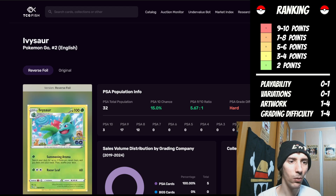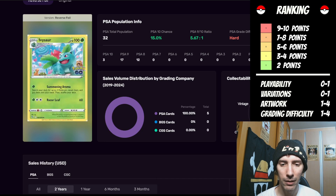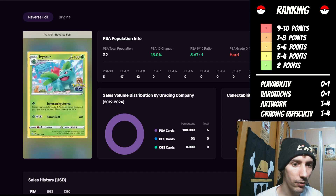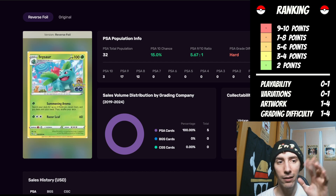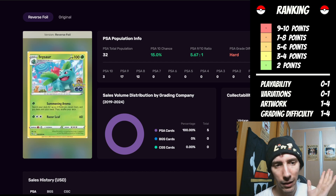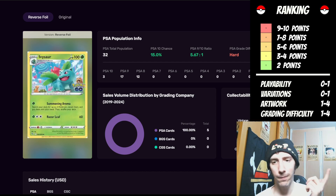Now this is Ivysaur from Pokemon Go, and this one does have an F in the bottom left-hand corner. So as far as the playability side goes, it does get one point. Variations — very limited, so that's also one point. We're up to two. The artwork — I think this looks really fun. I love the color scheme. It's really cool seeing that sort of semi-transparent Pokeball sign in the top left-hand corner. I really, really like how this is set up. I'm actually going to give it four points. So we're up to six from the artwork side.